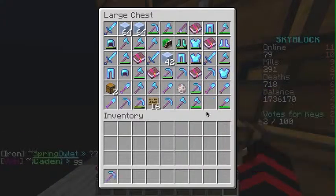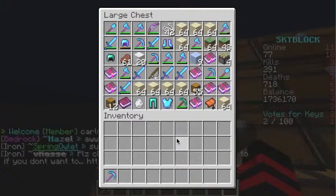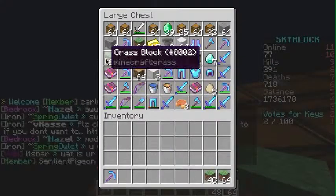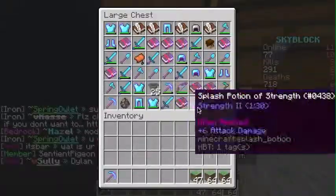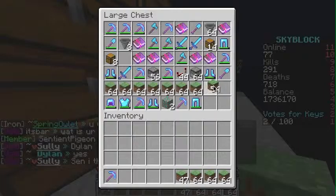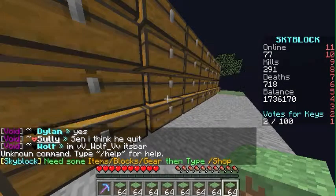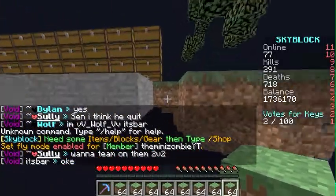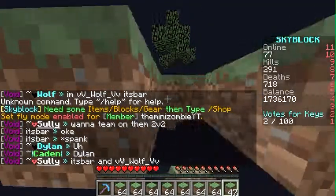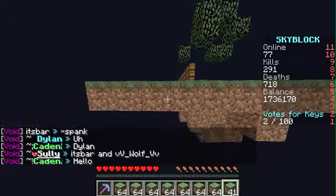I'm going to get a good pick — that's pretty good. Actually, before we do that, I think we should start expanding the island a bit. I have a lot of this grass in the chest we can use, but I'm not going to place all of it right now. Let's just start working on the island.